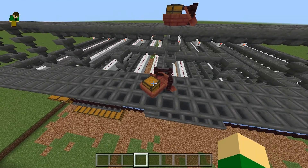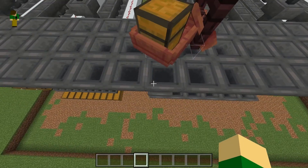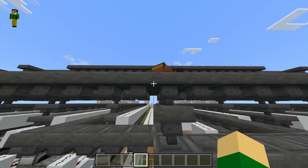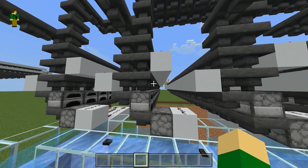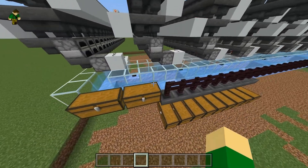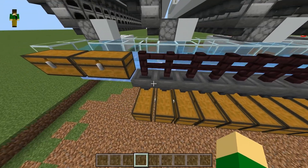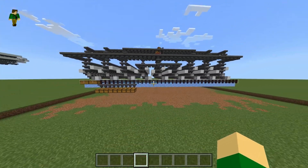I have chest boats positioned with their hit boxes over nine different hoppers, so items from the chest boat are getting split nine ways into the nine different furnace arrays. Once items have been smelted, they'll be output by these droppers into the water stream and into nine chests at the bottom. I'm using nine chests because theoretically if you run this long enough, hoppers could start to fill up and you'd need nine to cope with the output.